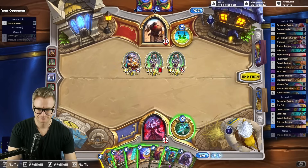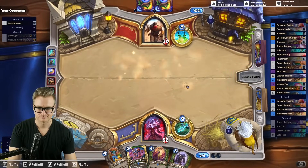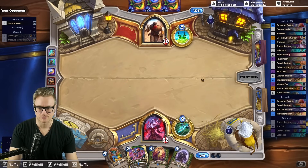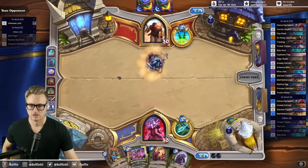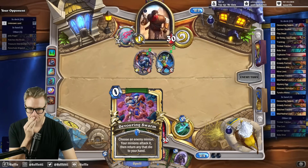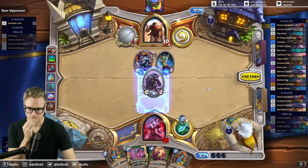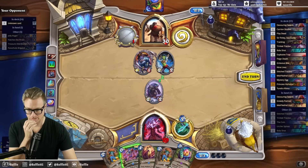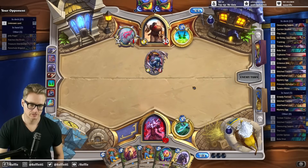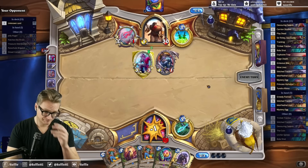That doesn't seem like the best possible order, but let's clean this up before things get real weird. Unfortunately, that leaves me without a Greedy Partner, or at least an opportunity to copy a Greedy Partner. Get a coin — same thing. Oh right, I forgot about the whole 'they drew Patches' thing. It does look like we're in a good spot, but the deck runs a pretty absurd amount of draw these days, so it doesn't necessarily mean much.